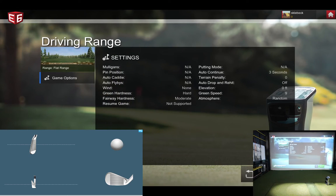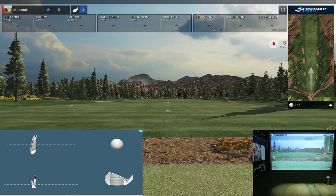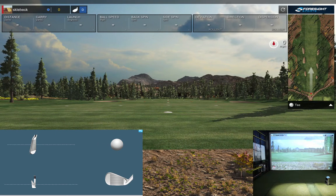The first one is the flat driving range, and it is exactly that — it's flat. It's not overly exciting, but if you've never had a look at the driving ranges on E6 Connect before, you've got your main tiles at the top giving you your ball data, and I have integrated FSX Pro onto the software screen today.